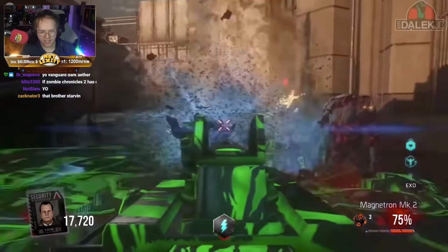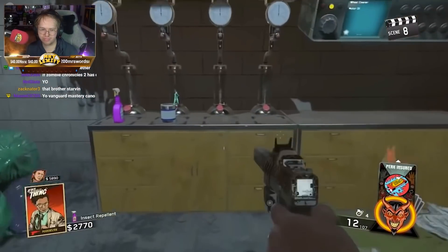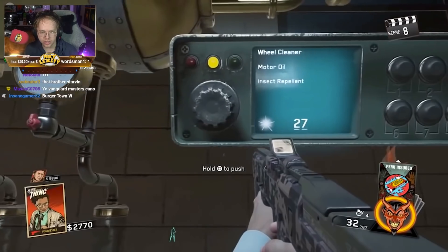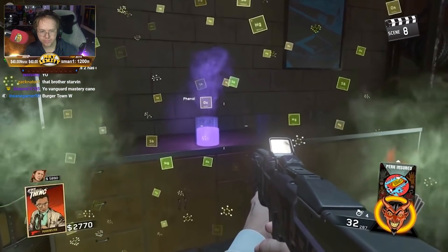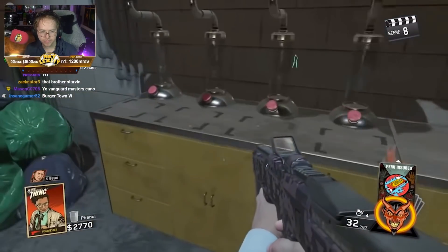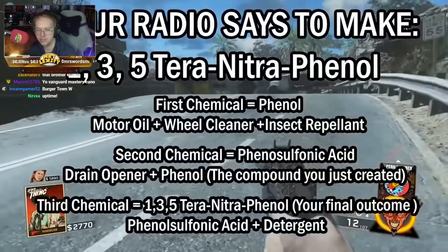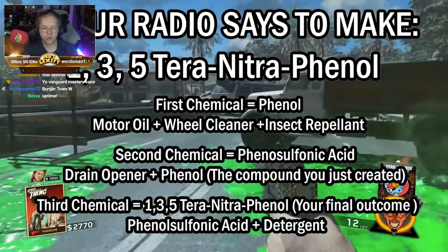Moving on to Infinite Warfare Zombies — Attack of the Radioactive Thing. This is probably one of the hardest Easter egg steps in all of Call of Duty Zombies. I just get a headache every time I think about this step. I feel like Infinity Ward just makes this step so much more complicated than it needs to be. There are so many layers to it — you have to figure out a mathematical equation in the lab first, which involves going and looking at certain areas in multiple different visions of color. Especially for any casual zombie player trying to do the Easter egg on this map, it is so hard.